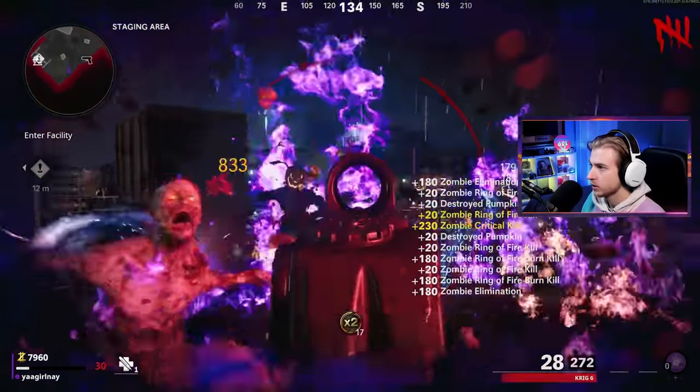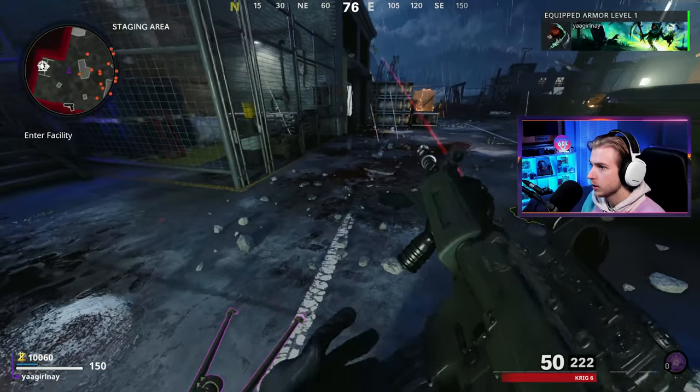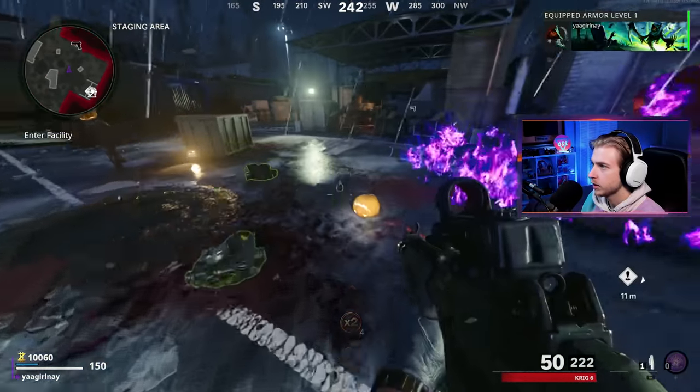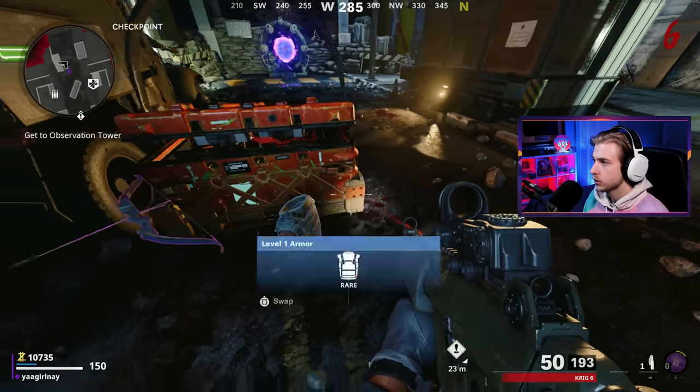Ring of fire — kind of had to use it out of necessity because I cornered myself, and I'm already down. Great. What is this? Armor — we'll take that. I'll pick up a Molly, get a few more kills while our double points are still active. Let's get out of here. Oh, a scare package — chalice, please. No chalice. Weak.